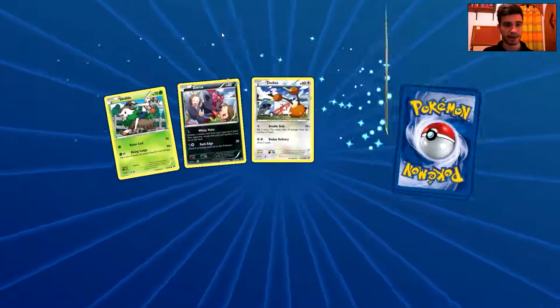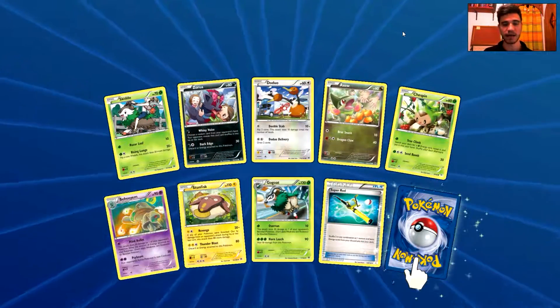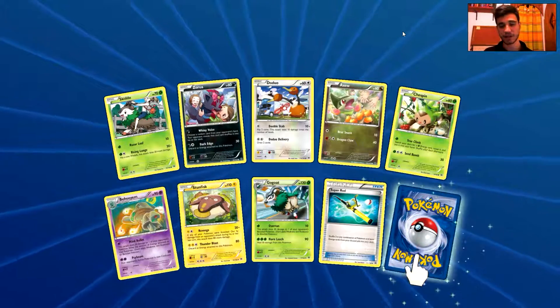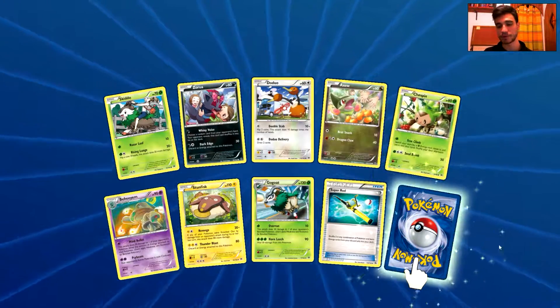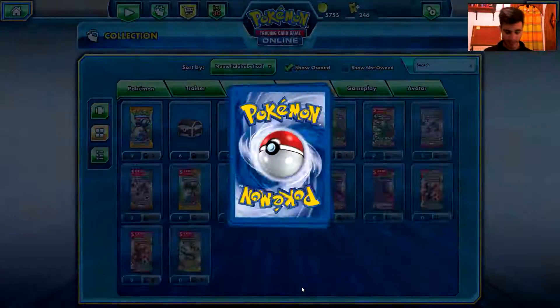Let's open another one. We have a Skiddo, a Zorua, a Doduo, an Axew, a Togepi, a Beheeyem, a Stunfisk, a Gogoat, a Super Rod, a reverse holo uncommon card. And the rare is a Vanilluxe. I have many Vanilluxes, so thank you — I'm not going to get excited with that.